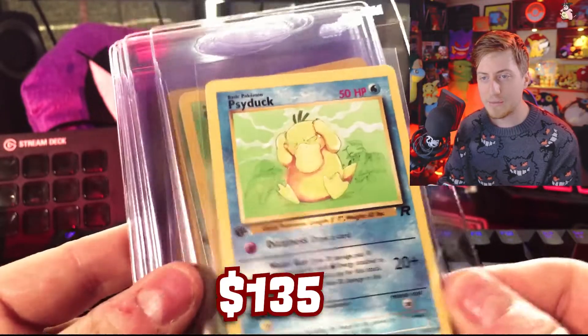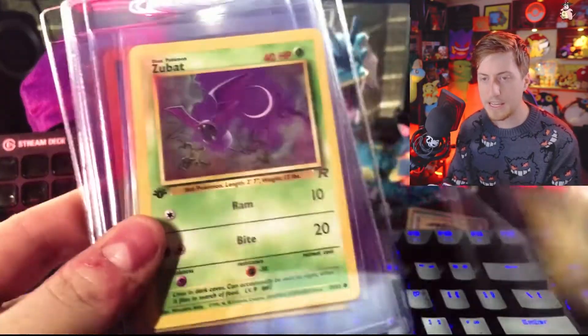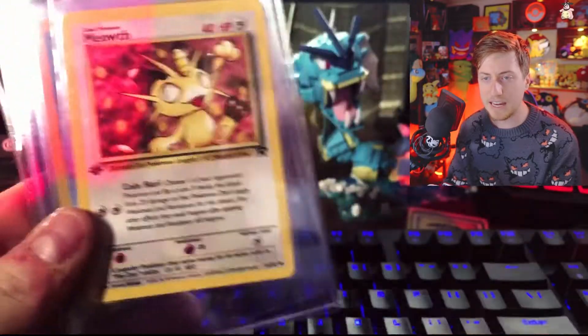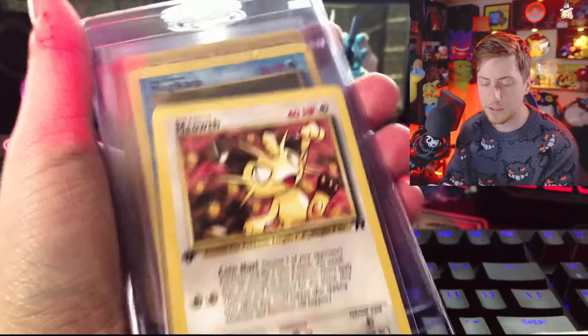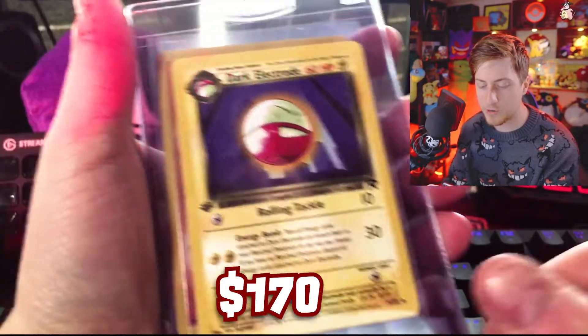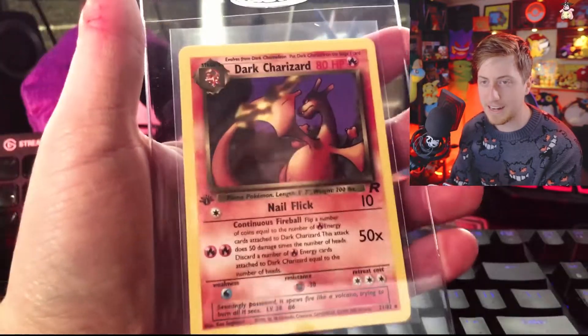We got Psyduck, Oddish, Grimer — two of them — Eevee, Zubat, Goop Gas Attack, Meowth, another Magikarp — I think we have three of those now — Electrode, Dark Rapidash — I think I have three Dark Rapidash. And finally, another Dark Charizard!